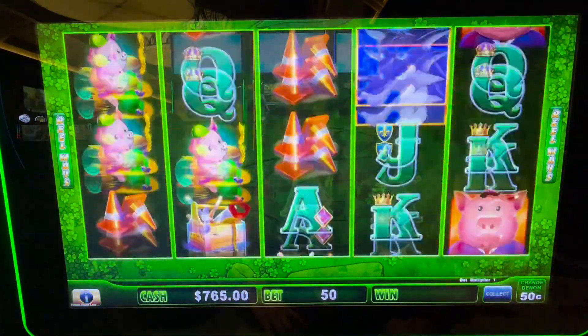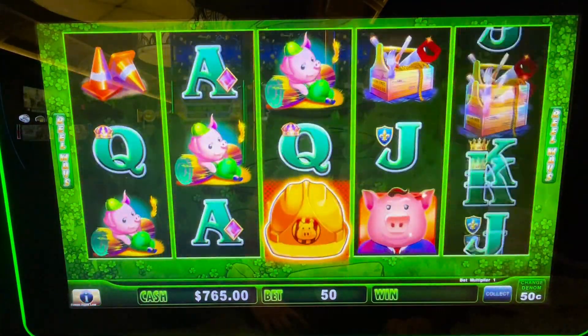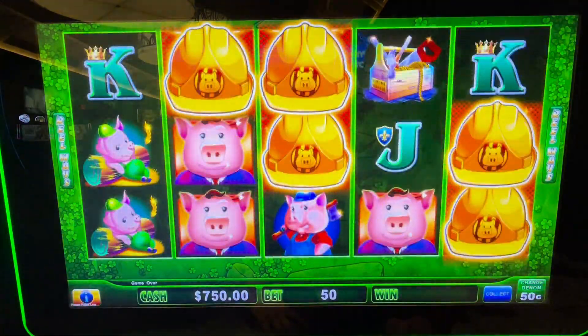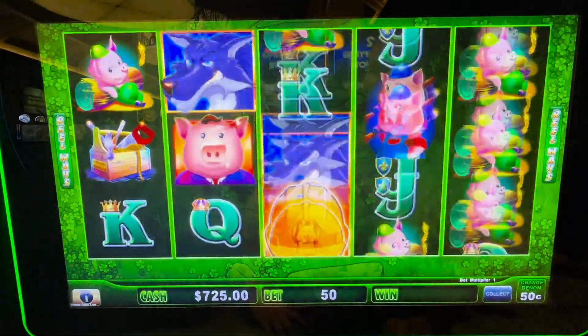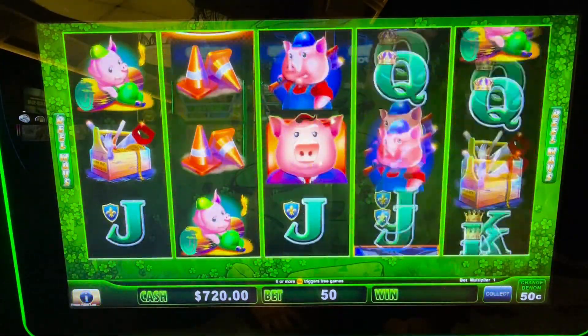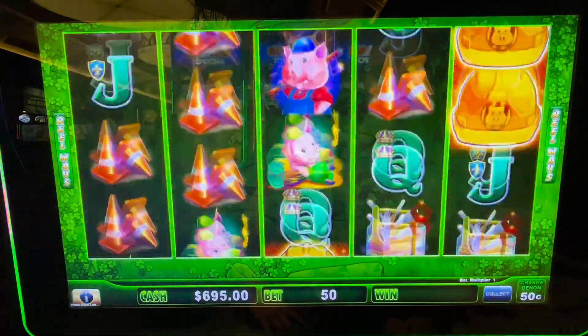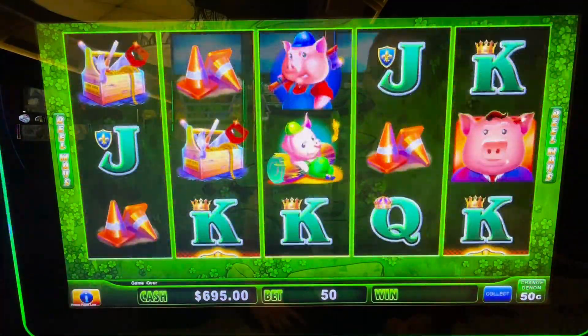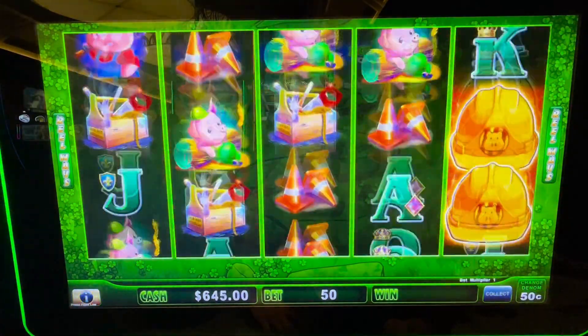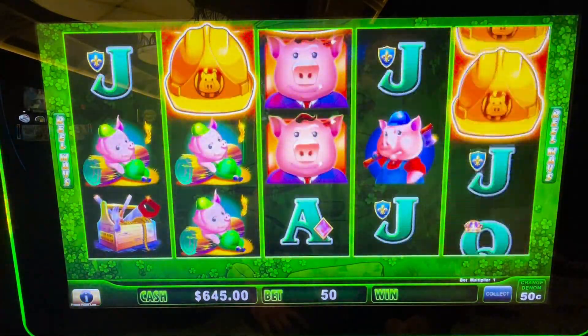I don't like the new Huff and Puff — there's no wheel feature here. Very nervous. A dreaded five. If you can get a line pay here with a full screen of any of those pigs — the blue pig, the big pig, the relaxing pig — nice pay there.